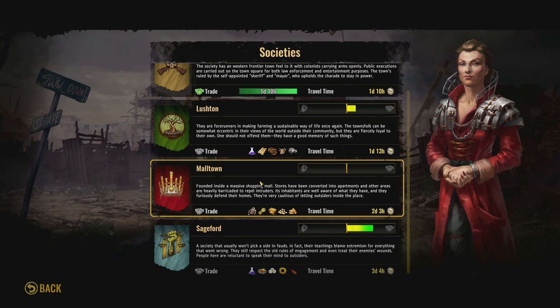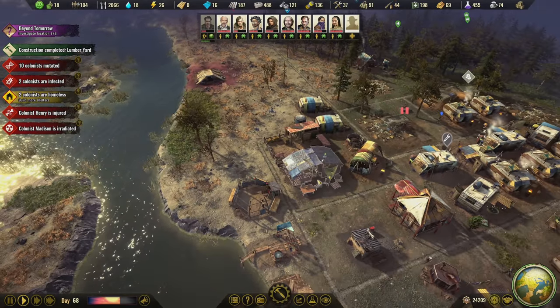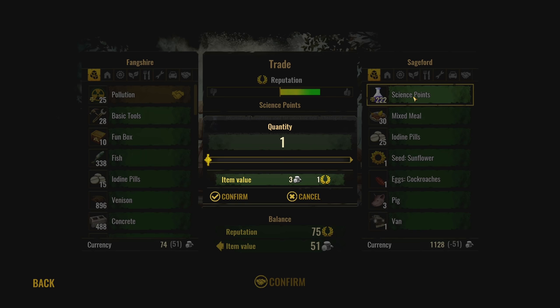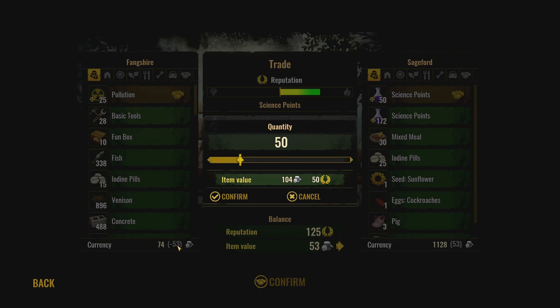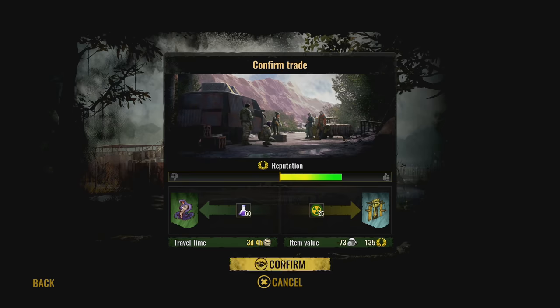I haven't even talked to Mall Town yet. Oh wait, it's unavailable because I don't have two people in here — get a second person in and now I can do it. They still want pollution, and we can sell the pollution to them in exchange for science points. That's about 53 science points — I'm terrible at math, just ignore me. Confirm. Don't do math on air in the middle of a video.